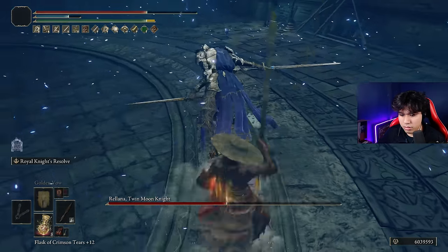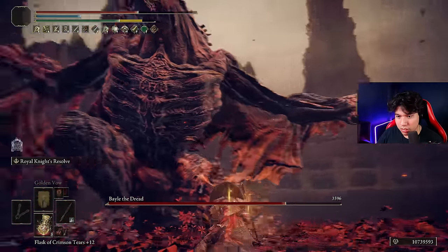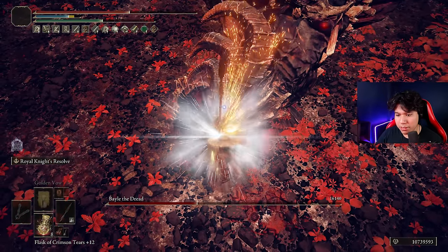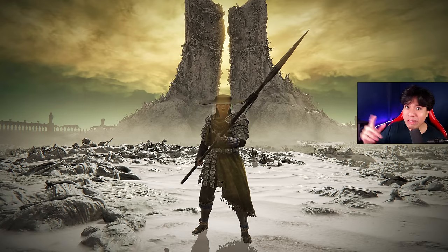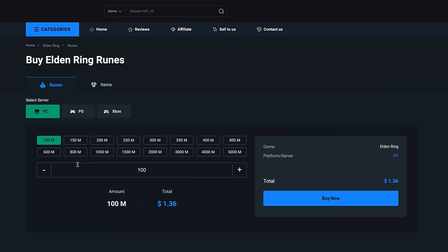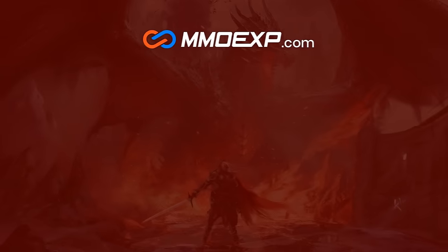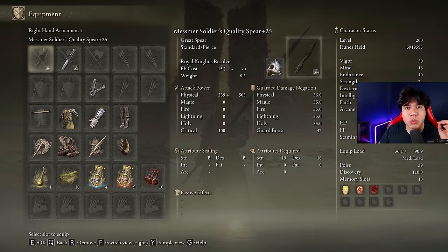The setup we have today focuses on dealing a lot of damage with only one charged heavy attack, but if you want to change something to make it feel more suitable for your playstyle, go ahead and test it. As long as you don't skip something important of this build, your weapon will be solid as a rock. First I'm going to show you the build, and then we will beat the very final major boss of the game and the DLC without taking a single hit. If you don't want to farm runes or materials for your Elden Ring builds, MMOExp is the best web service where you can easily acquire as much runes and items as you wish for the best price — use my code carlosen to get a five percent discount on your purchases. Thanks MMOExp for sponsoring today's video.